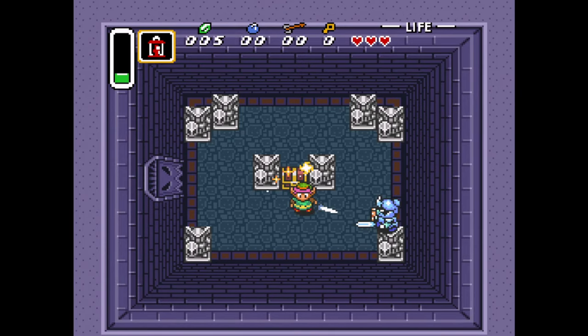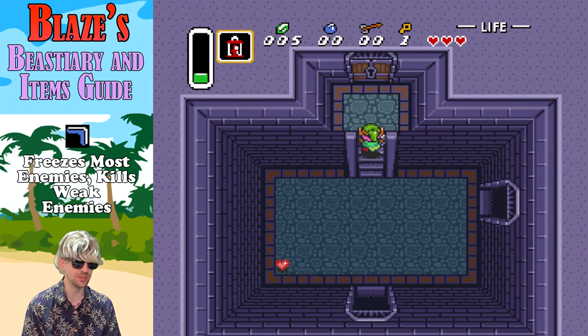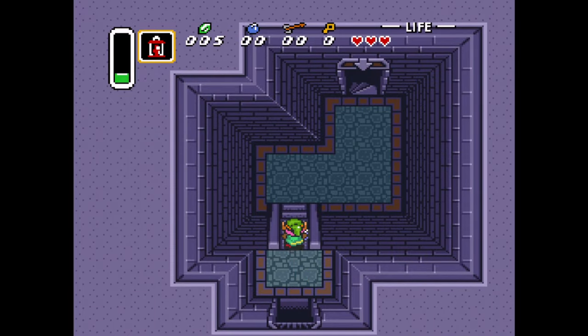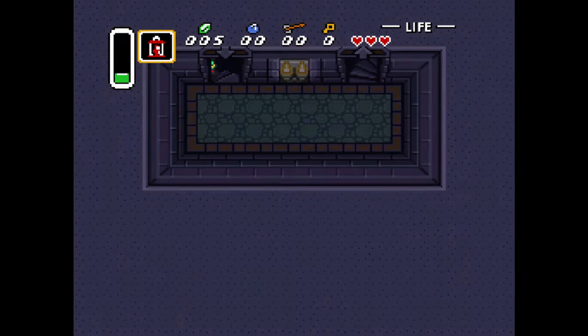Opening this chest, we're going to have a fairly useful item right here. Got the boomerang, Blaze. The boomerang freezes enemies — if it's a weak enemy, it can kill them outright. A staple in the Legend of Zelda series. It made its first appearance in the first Legend of Zelda game. I think they skipped it in Adventure of Link, but got it back in this title and certainly a regular going forward in the series.